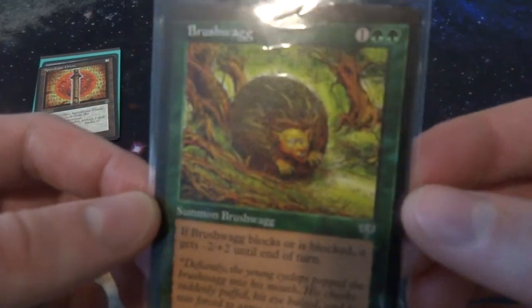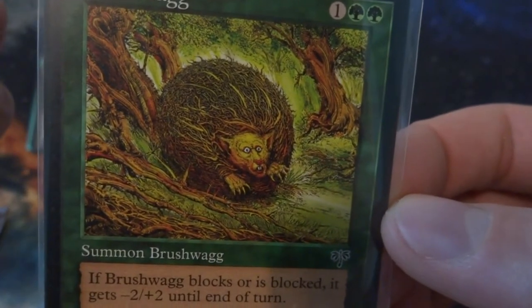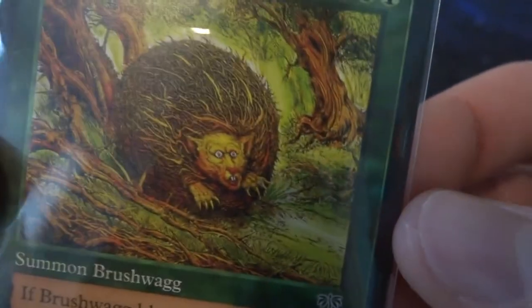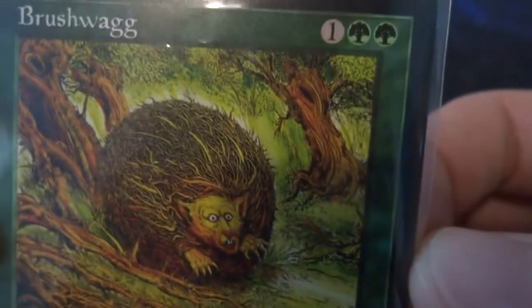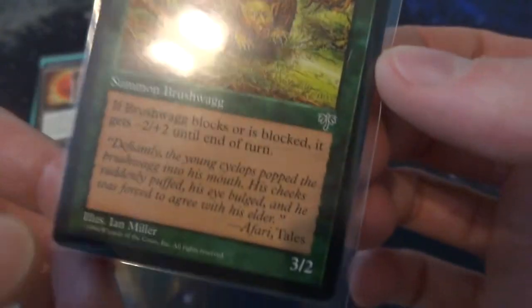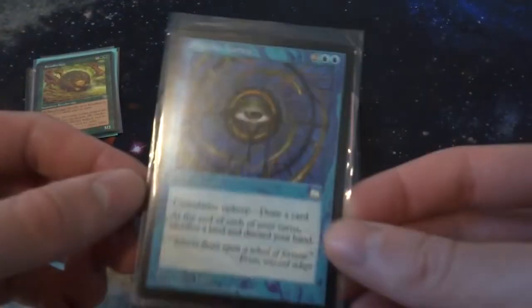Next card I've got is Brushwagg — I included it just because it's such a strange creature type. Look at it; it makes me think of some sort of anime movie. It's like a hedgehog ball, almost like a rolling tumbleweed, but with a creepy ghostly face on it. Brushwagg costs one and two green mana. If it blocks or is blocked, it gets plus two until end of turn — it gets more power. But really I just have it here because, I mean, what is a Brushwagg?